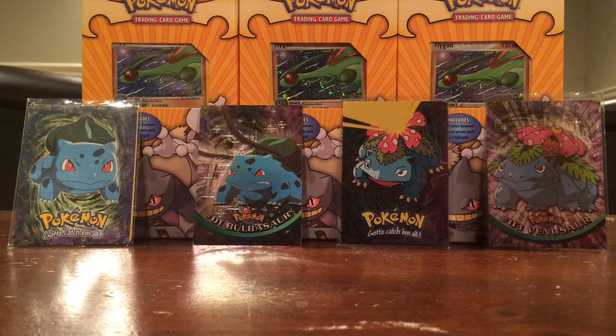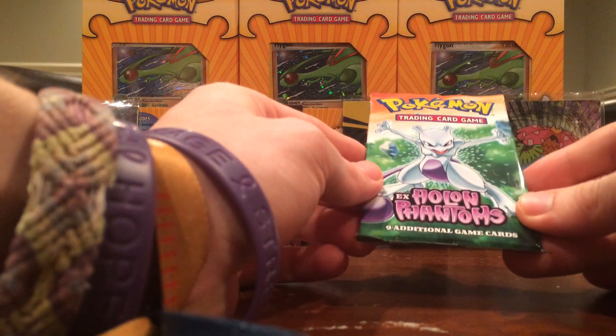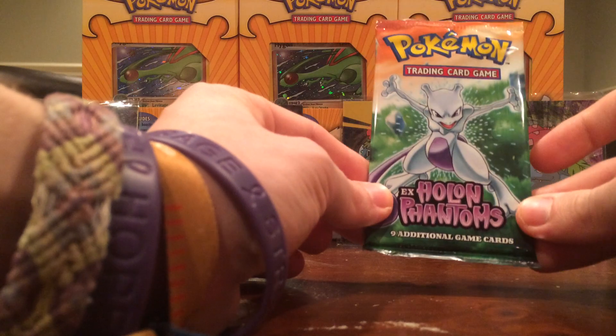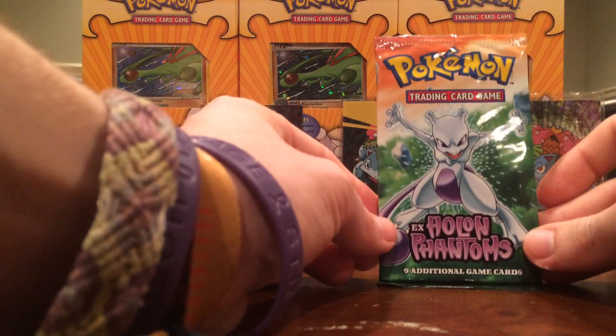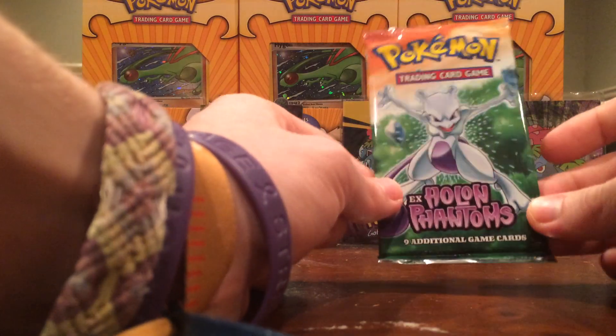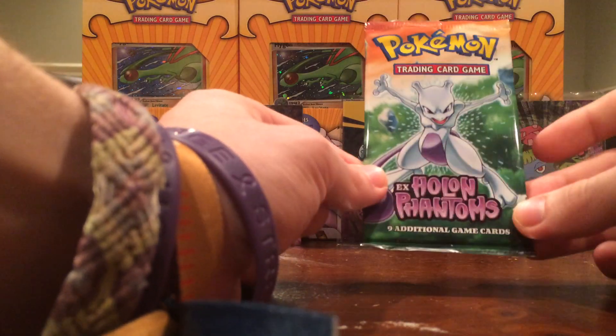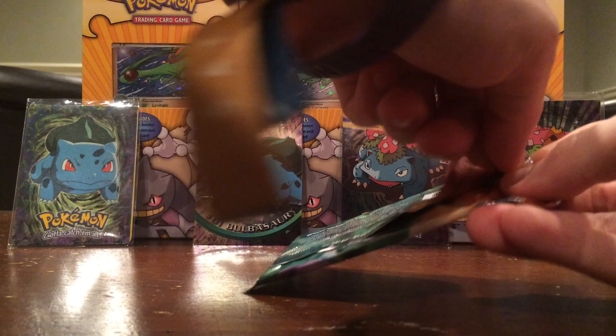Today we are joined by the Mewtwo pack of EX Hoenn Phantoms, one of my favorite sets that I've actually pulled a gold star or two from in my past. So I'm hoping for a good pull today — obviously not going to expect a gold star, because that would be crazy — but I'm still hoping for a holo, maybe an EX, we'll see. But let's break into this bad boy and hope for some good cards.